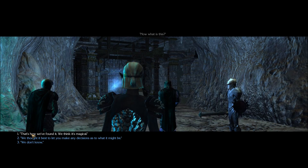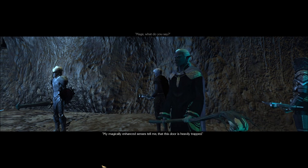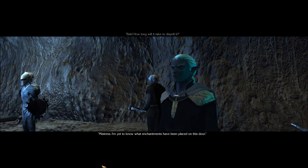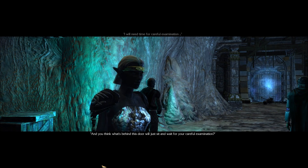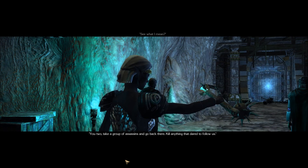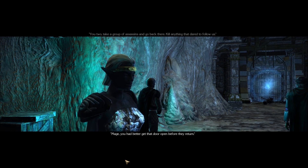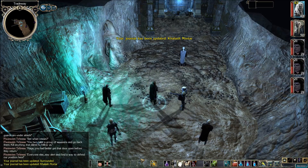What is this? That's how we found it - we think it's magical. Mage, what do you say? My magically enhanced senses tell me that this door is heavily trapped - this is powerful magic. How long will it take to dispel it? Mistress, I'm yet to know what enhancements have been placed on this door - I will need time for careful examination. And do you think what's behind this door will just sit and wait for your careful examination? Mistress, battle sounds from the tunnels behind - our rear guards are under attack. See what I mean? You two, take a group of assassins and go back there. Kill anything that dared to follow us. Mage, you had better get that door open before they return. Everyone else, stay alert and find a way to defend our position here.